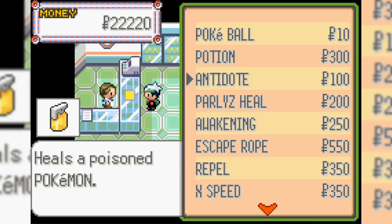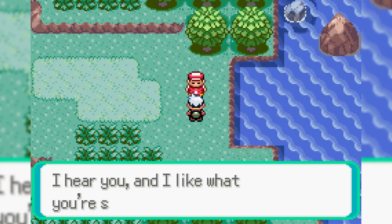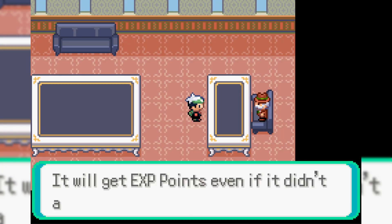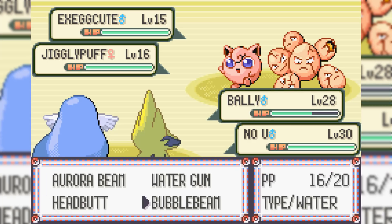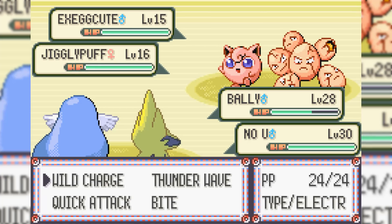A new area unlocked obviously means new encounters — that means more members for our team. Hopefully we get something good, and not something trash like a flippin' ladybug. In one of the very first routes, there is a fisherman who gives you an old rod, and this old rod catches a lot more than just Magikarp. I also pick up the EXP share from the Devon Corporation worker, just in case we need it. In this game, double battles are absolutely awful, and you want to avoid them at all costs, because the opposing Pokemon can definitely team up on only one of yours, and there's really not much you can do about it.